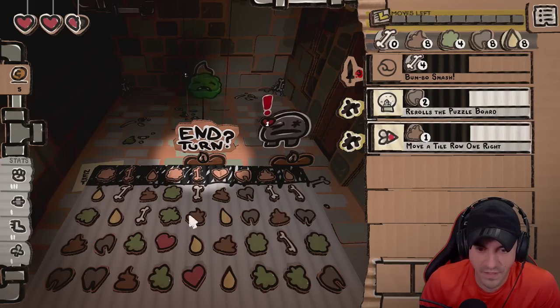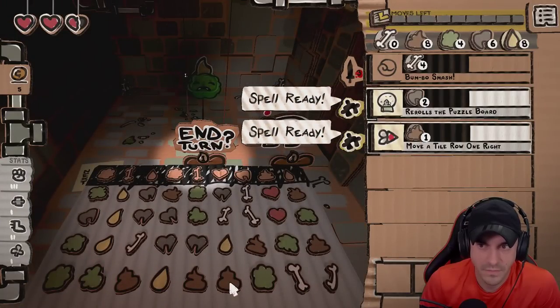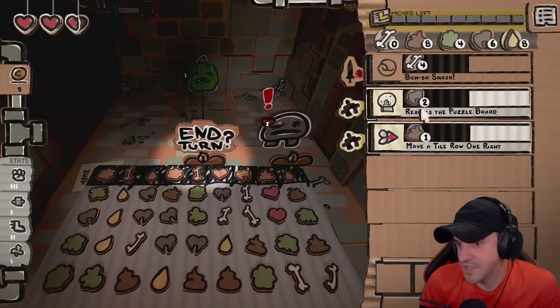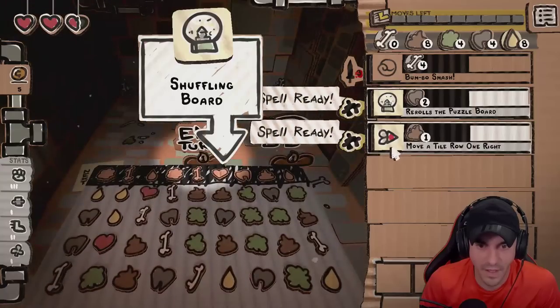I don't see any great moves here. Let's reroll it, see what happens. How many rerolls do you have? This costs two, we have six. So I'm just going to keep rerolling — maybe we get a little lucky and get an automatic match four.